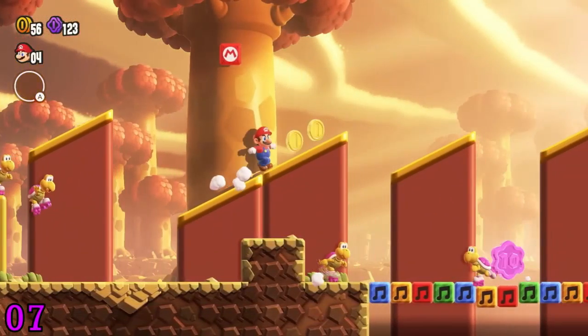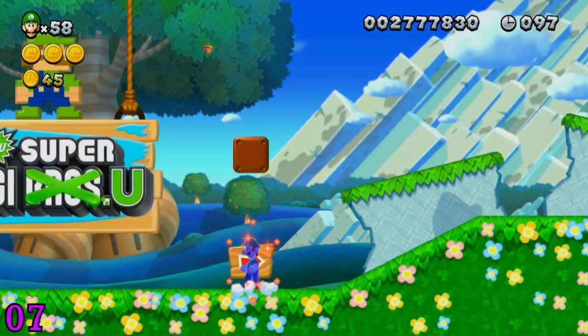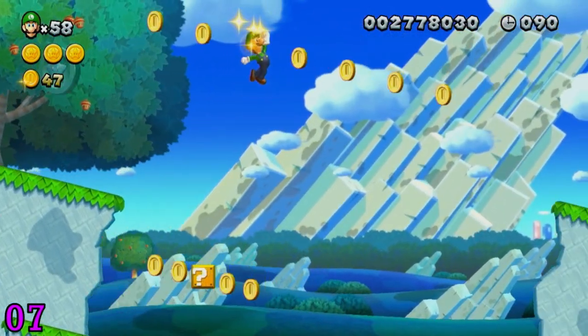We don't see it for very long, but for a few seconds there's a block with an M on it, just like the one in New Super Luigi U that gives the player standard physics. Maybe this means that all the players have unique physics, and if you hit this block, then everyone gets Mario's physics. It would be cool, but we'll just have to wait and find out when the game comes out.